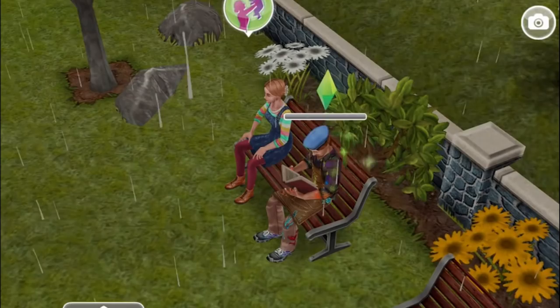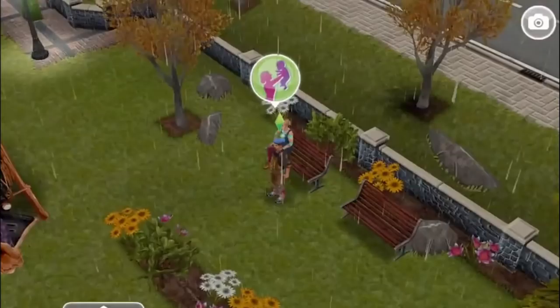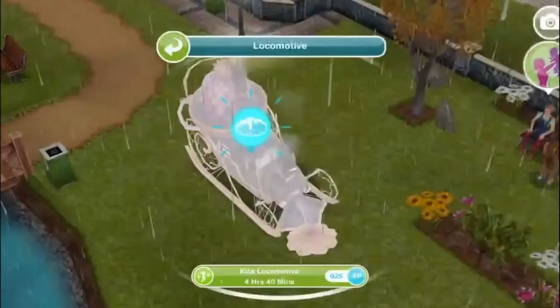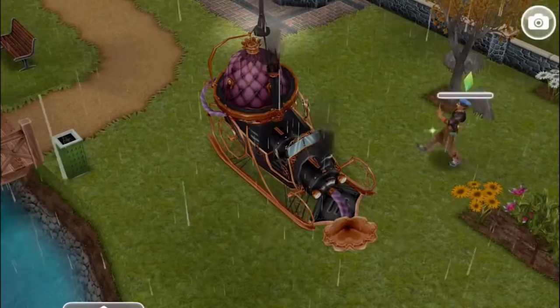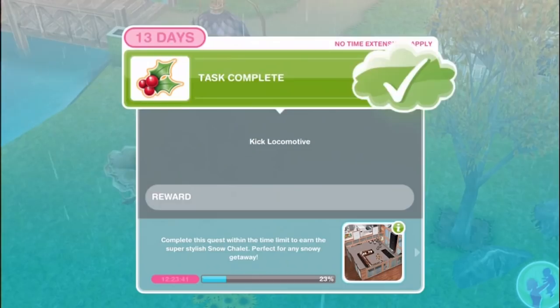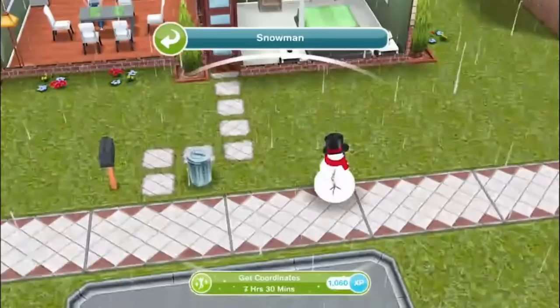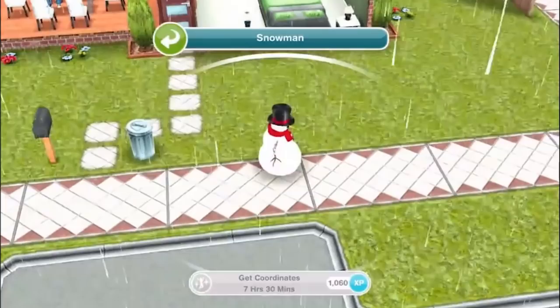Kick locomotive. The manual has a 'when all else fails' section with a single instruction: kick. Kick locomotive for 4 hours and 40 minutes - that's a lot of kicking. The bad luck locomotive fires up - wow, that never works! Time to get Mr. Flurry the snowman to give you coordinates to the Ice Palace. Speak to Mr. Flurry at a home lot - get coordinates for 7 hours and 30 minutes.